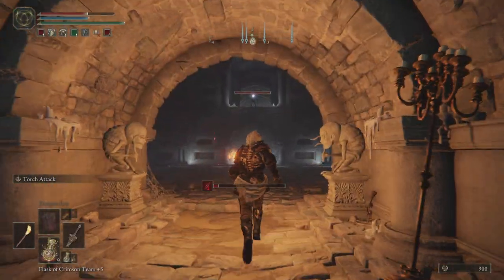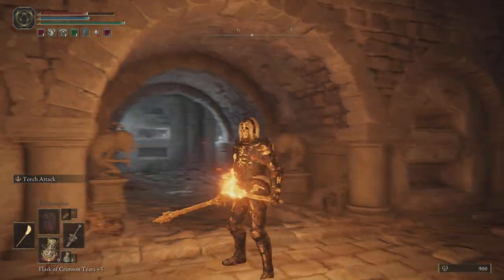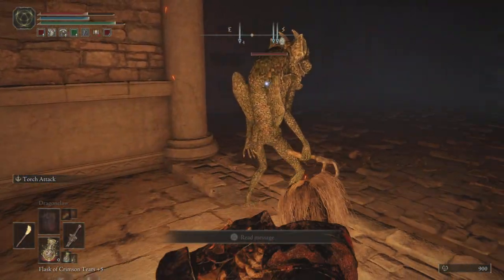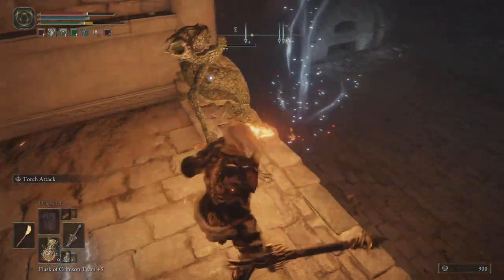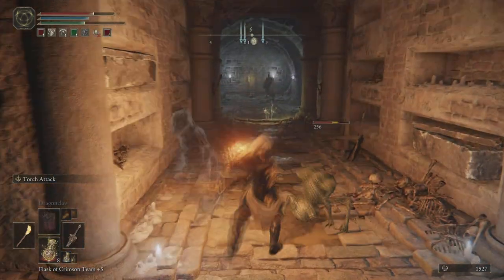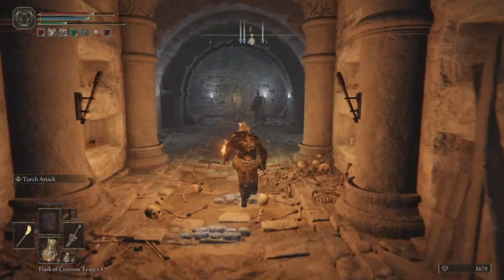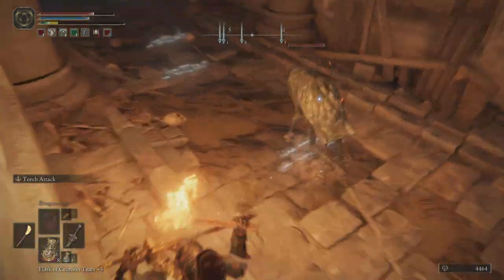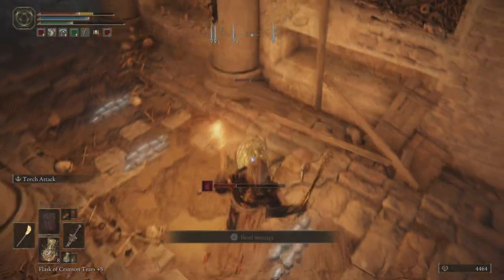Again, avoid the lightning bolt trap. This time instead of going under, we're going to go up. There's a gargoyle behind you but this one doesn't really respond when you go up next to him, so take him out with ease, then move on to the gargoyle across the room. To get over to him whilst the pressure plate is down, just run across it — and make sure you don't stay on it at the middle level because it will take you up into spikes. There's a gargoyle on the right too, so lure him out before facing the knight.